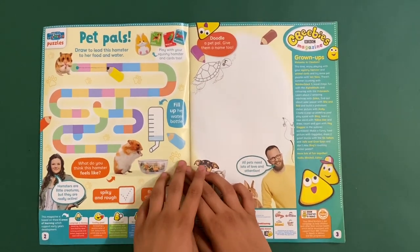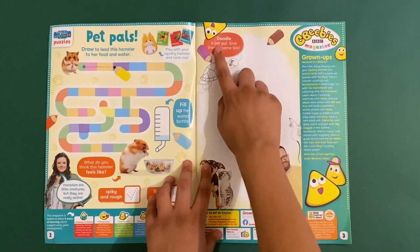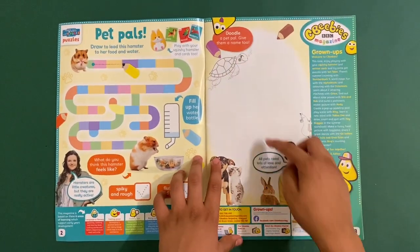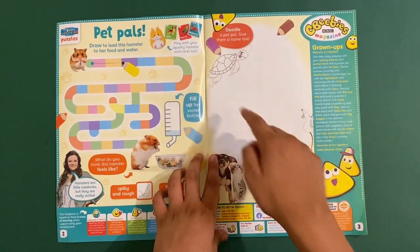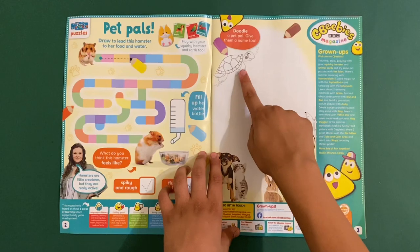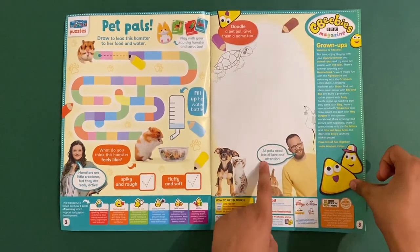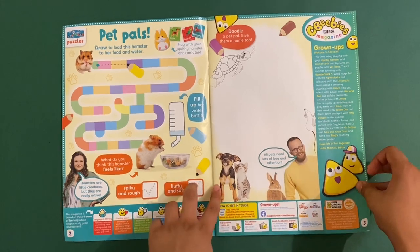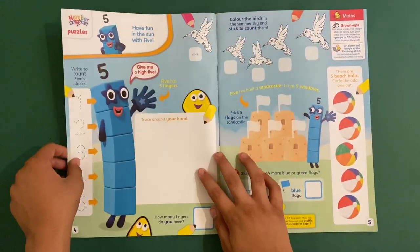I think it's soft and fluffy. It says doodle a pet pal and give them a name too. So I've got this turtle here — I know turtles aren't really pets, but that's okay. I'm going to name it Tilly. All pets need love.